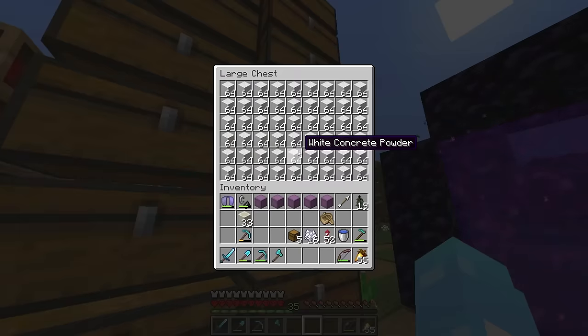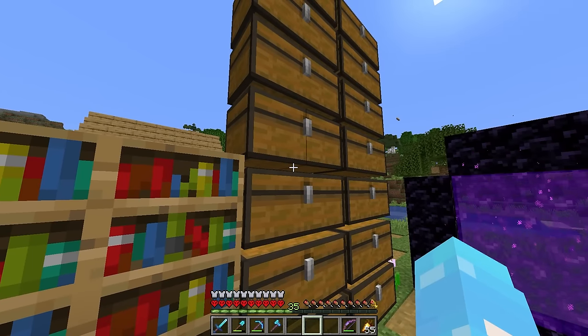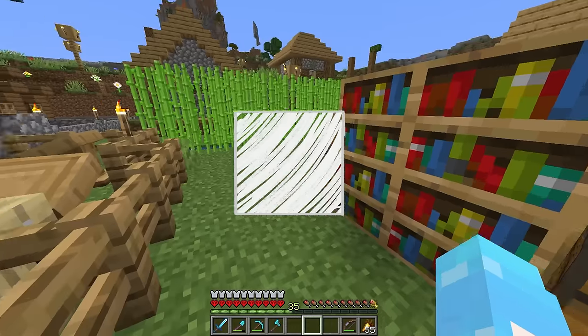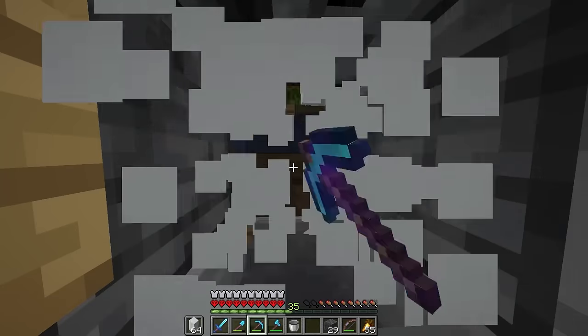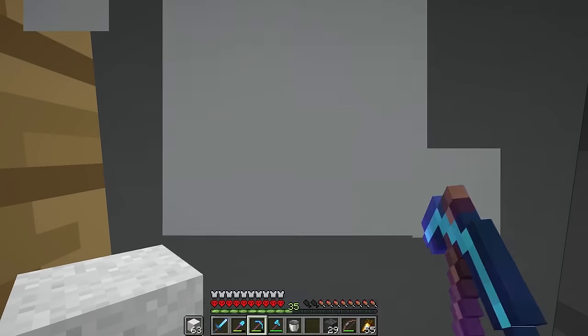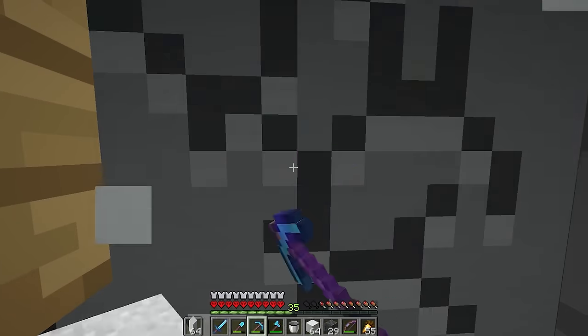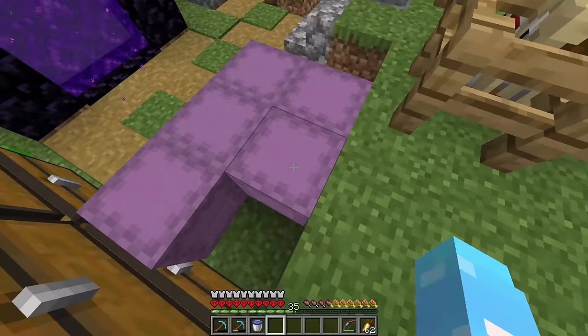We have plenty of white concrete powder - actually more than enough, and surprisingly it didn't take as long as you'd think. The only thing we need to do now is turn this from concrete powder to actual concrete, which is really easy with a simple farm. The only downside is that it does lower my pickaxe durability, but it's not that big of a deal. And just like that, we have plenty of white concrete.